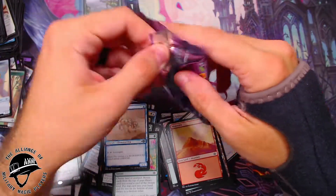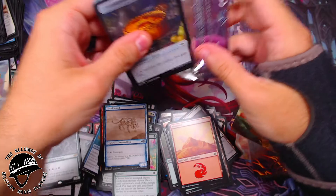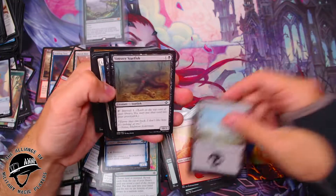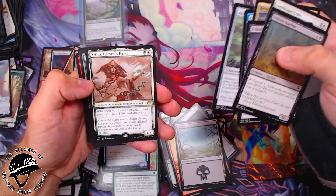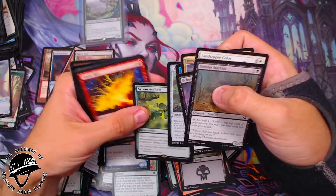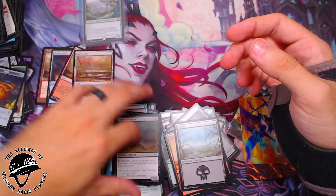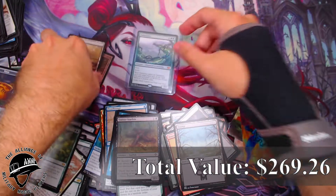All right, last pack here. Let's see what we can get. I don't think we got any of those Elementals — let's see if we can get one. Swamp. Lucid Dreams, Alter of the Goyf, a Sithis' Harvest's Hand — that's pretty sweet. A Sylvan Anthem, nice. Flame Rift, Step Through, and a Sinister Starfish. Oh yeah, there it was — Endurance! We did really good, we did really good on this box.